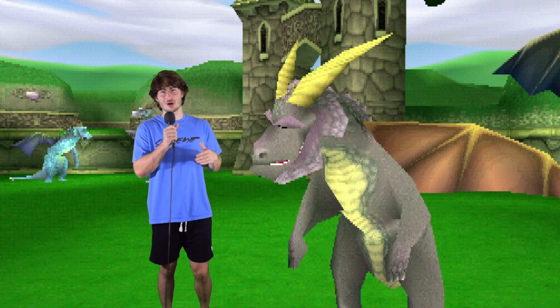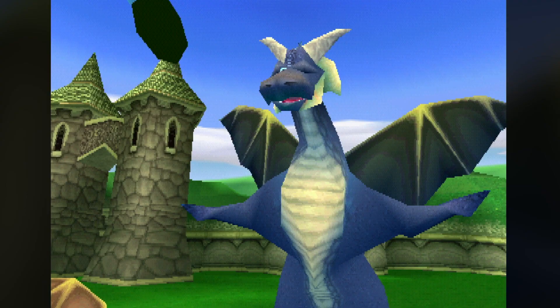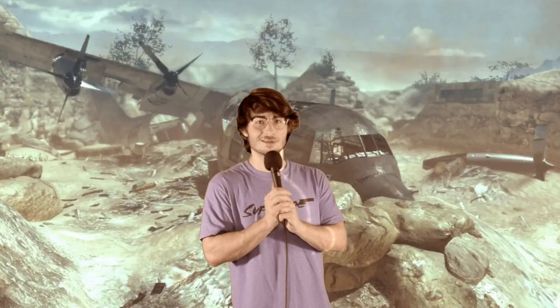We start off in the Artisans World with a TV interview. All is good until they bring up the notorious Nasty Gnork, and we don't think too kindly of him. Nasty Gnork is a simple creature — simple. And then insulting his appearance puts him over the edge. He is ugly. So he just swings his club and turns every adult dragon into a statue, and that type of weaponry should be banned.